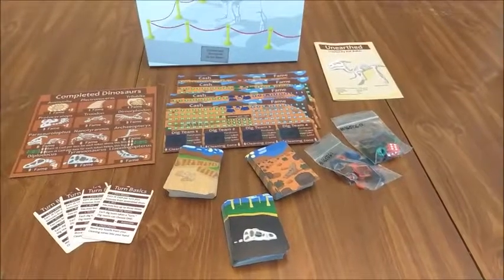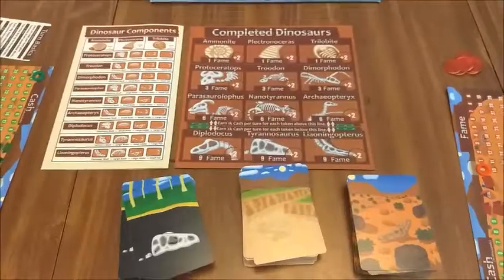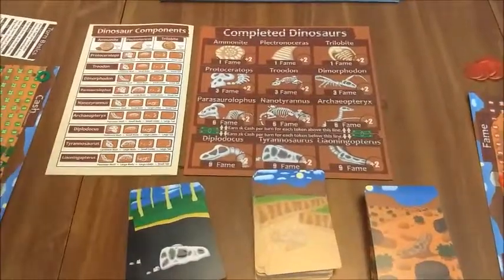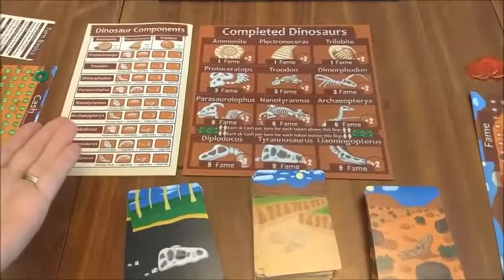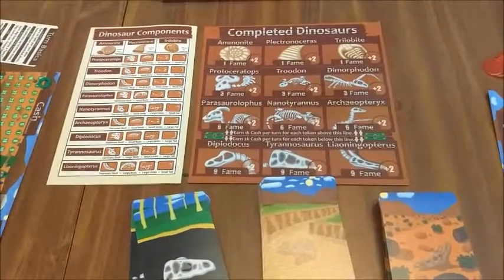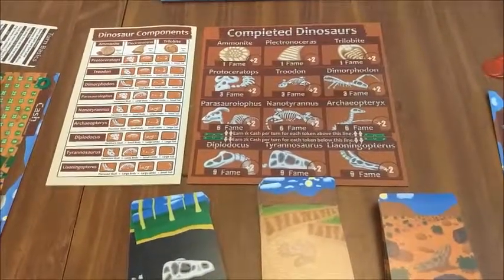Hi, I'm Kat, and I'm going to teach you how to play Unearthed. Unearthed is a game about digging up fossils from dig sites and assembling them into dinosaurs. You earn fame for the dinosaurs that you assemble, and at the end of the game, the player with the highest amount of fame is the winner.